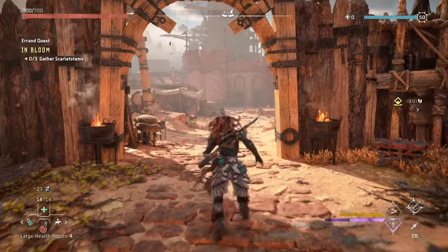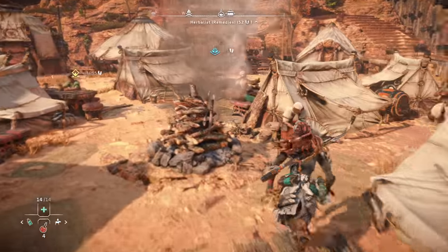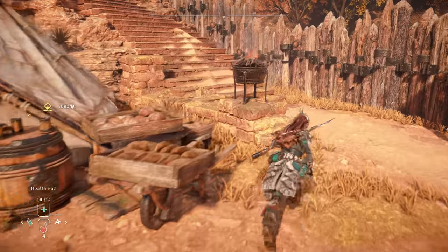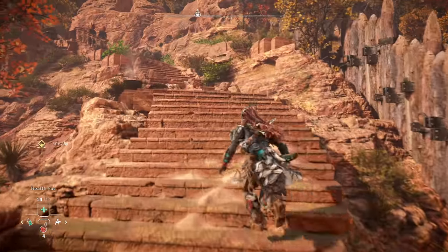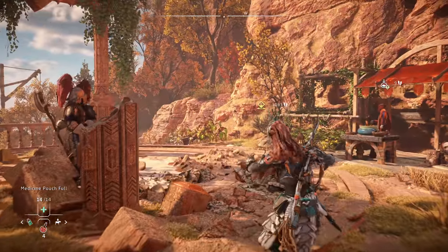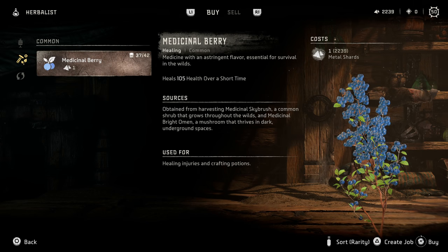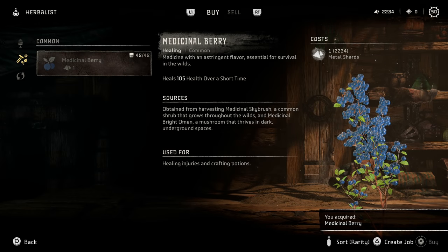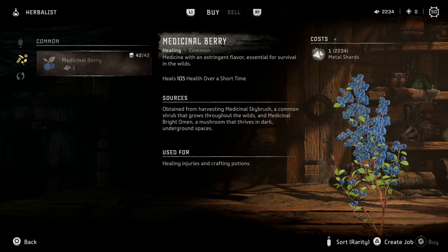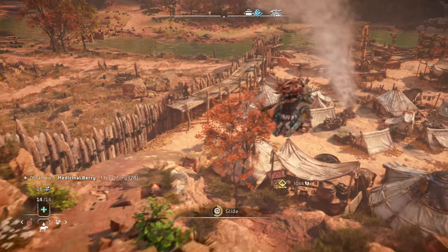I want to talk about the herbalist a bit more in depth — I cannot stress this enough, I didn't start doing this until late game. As we take damage, we can use berries to heal. We can pick berries in the wild, but you can actually load up way more than 14. If you hold D-pad up, you'll refill your berries. Going to the herbalist and resources, we can pick up medicinal berries for only one shard a pop. I would always suggest stocking up on berries before heading out — you can have 42 different heals available, and trust me, you will use them.